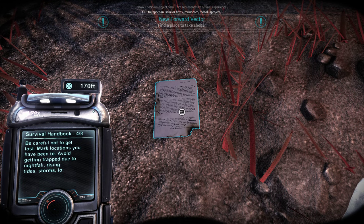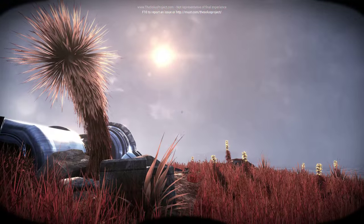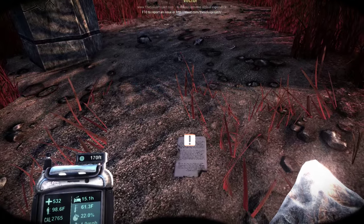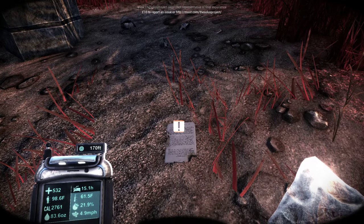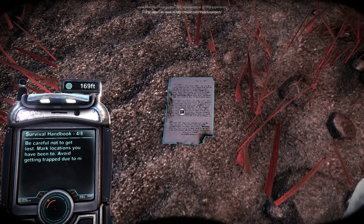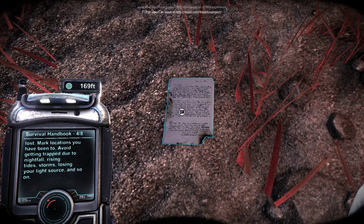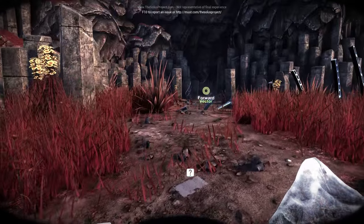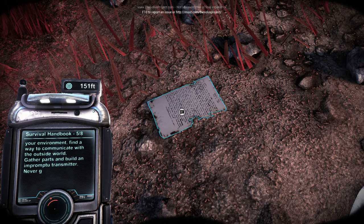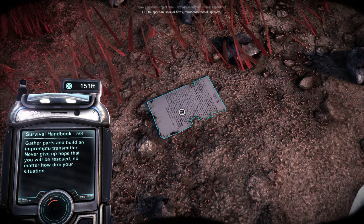Find a place to take shelter. New forward vector, 170 feet. It's all up in flames. I need to last long enough to report something back to Prolus Command. Better have a look around and see if anything or anyone survived. Be careful not to get lost — mark locations you have been to. Avoid getting trapped due to nightfall, rising tides, storms, losing your light source, and so on. Holy crap, all that happens? Once you are in control of your environment, find a way to communicate with the outside world — gather parts and build an impromptu transmitter. Never give up hope that you will be rescued, no matter how dire your situation.